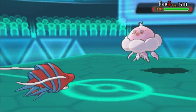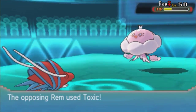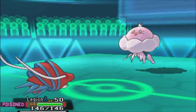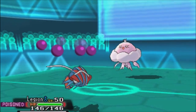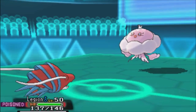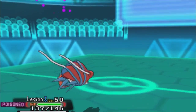Jellicent naturally outspeeds Clawlister, but I'm modest max speed to be able to deal with Jellicent. He decides to go for Toxic, probably predicting a switch-out, and that actually works really well in my favour. Jellicent is down for the count. Clawlister is designed to deal with Jellicent — it's so godly uncommon in RU. I didn't go for Life Orb because I don't like residual damage, and luckily that doesn't pay off here anyway.